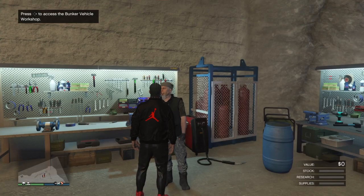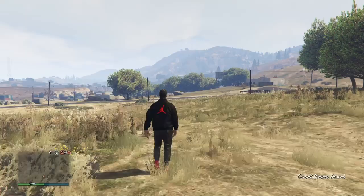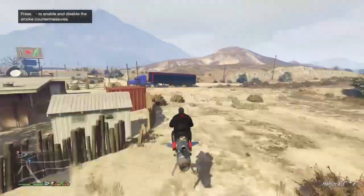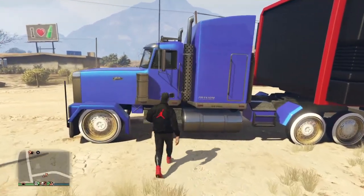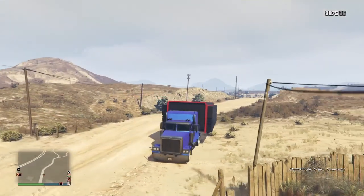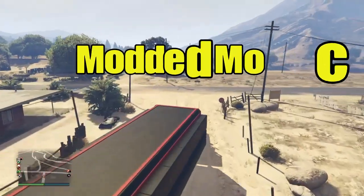From there, we'll back off of this menu, and we can make our way outside and request our mobile operation center. We'll pull up the interaction menu and request the mobile operation center, and go over and check it out. Now notice here, all of those mods managed to merge over to our cab. So now we can drive this right back into the bunker and finish our customizations. Now we can enjoy our new modded MOC.